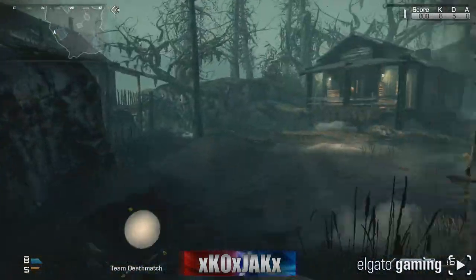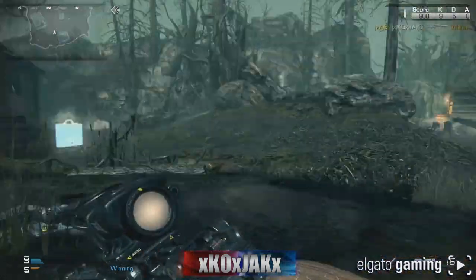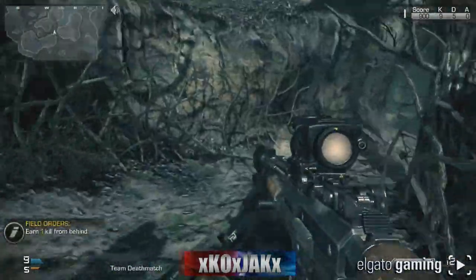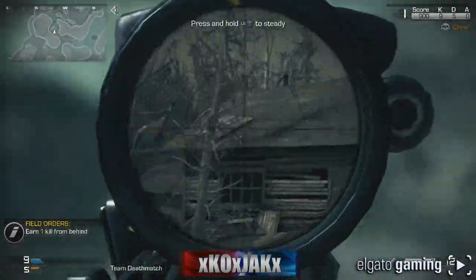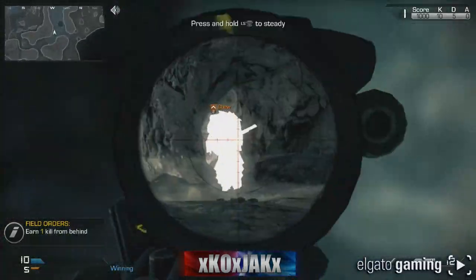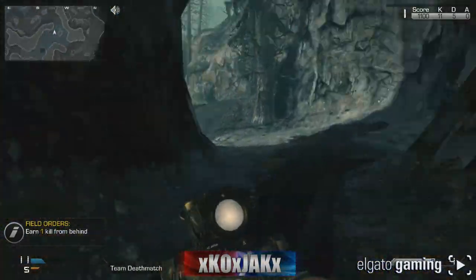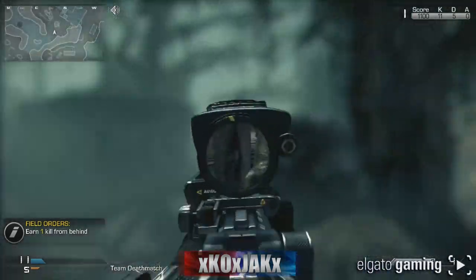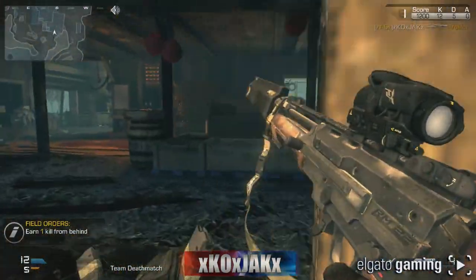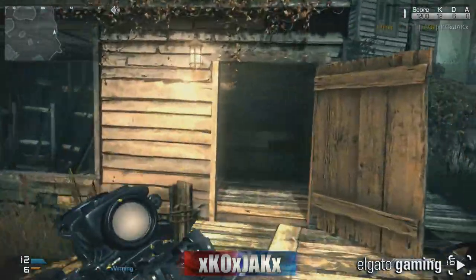That was a one-hit kill for sure. Oh that was two hits. We got a field order here — maybe we can get that Michael Myers, gotta get somebody from behind. You can pull the trigger quite quickly, it's not like one of the other sniper rifles. It's got a double shot, and once you hit that second shot it's a little bit longer to recoup. Hit marker there — got him, he's down. I think I might have two new favorite weapons.